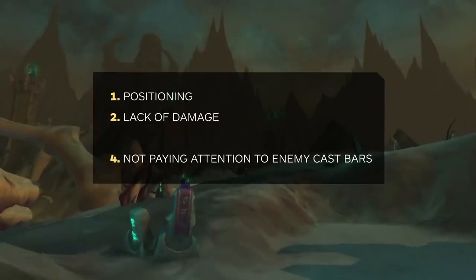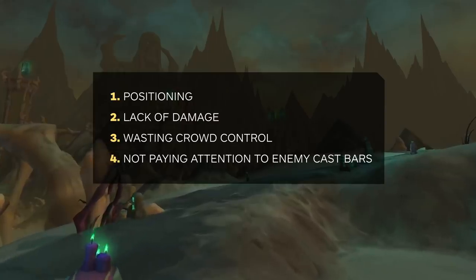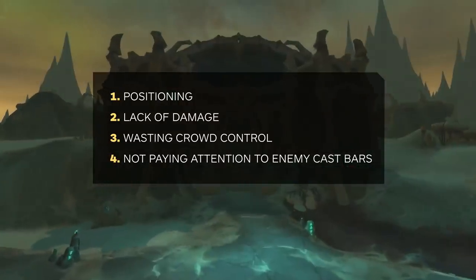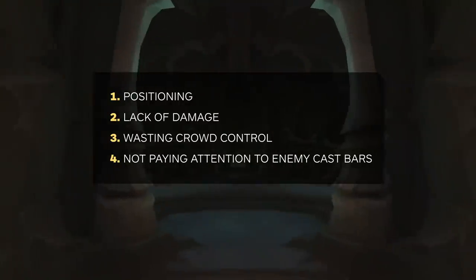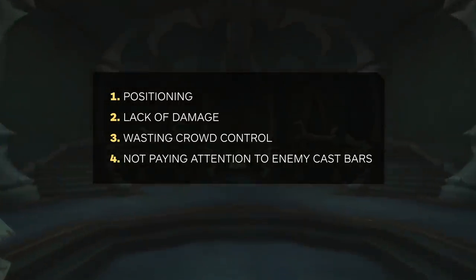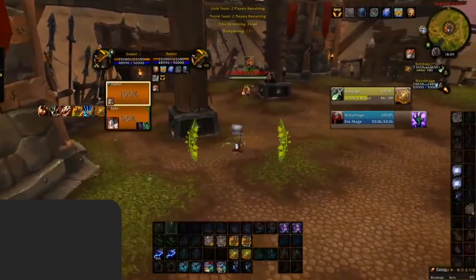The next common mistake is not paying attention to enemy cast bars. Many players are not aware that they are missing out on a lot of information by not having proper enemy cast bars. Have you ever just taken a massive amount of damage without knowing where it came from until it was too late? We wouldn't be surprised if it was a Greater Pyroblast or a Chaos Bolt that you didn't see coming.